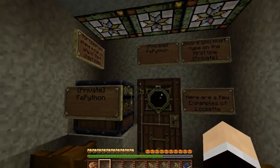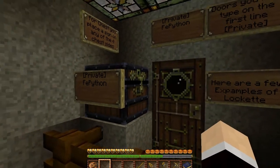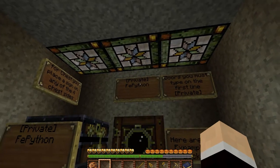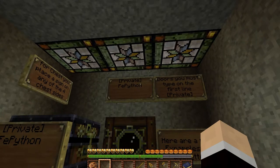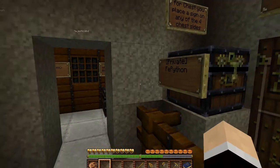This sign is basically explaining LockIt, which is the plugin we use to protect chests and doors on your property, so you can prevent people from stealing your stuff. If you don't want them in a room, you can lock it by putting a chest or sign on top and labeling it private. You can also slap it on the door and it'll work just like the chest.